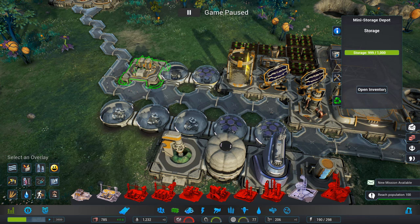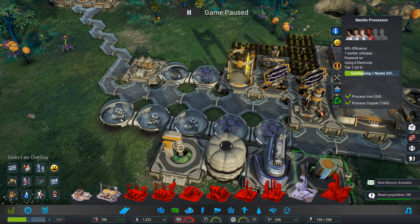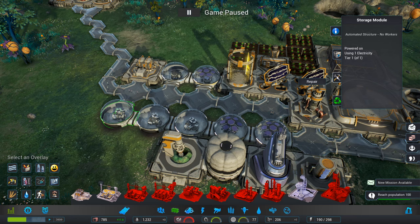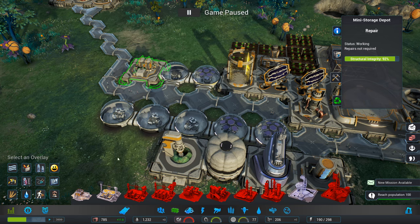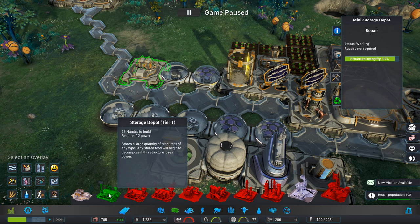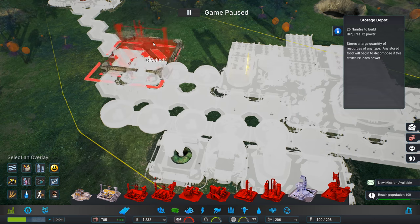999 repair, recycle. Do we have any other storage? That's a Nanite storage module — these don't upgrade, they just get repaired. Well, let's see what we can get. So that's like a mini storage depot — that's one of these. Storage — what does that hold? Large quantity of resources. That's a research centre — maybe we'll go for one of these.